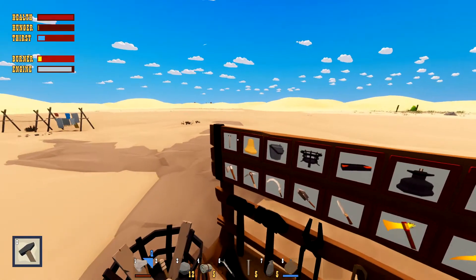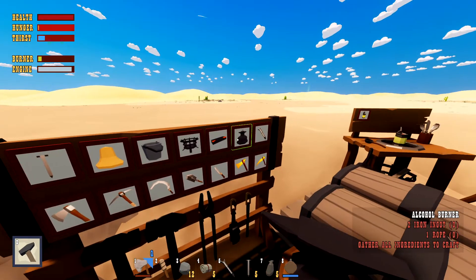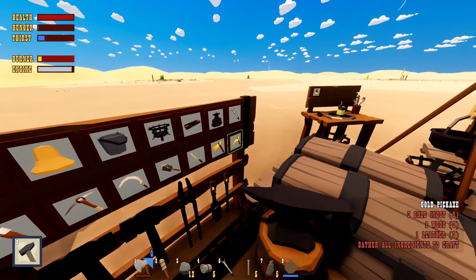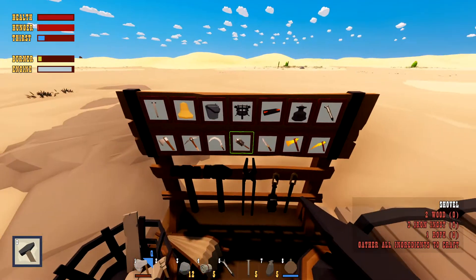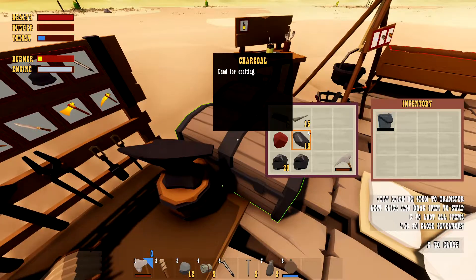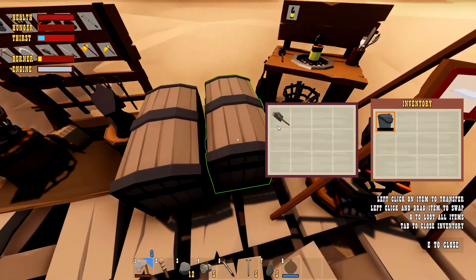The second crafting bench — the blacksmith — is a little harder to make because you'll need a lot of iron. You need the anvil, brazier, toolkit, leather, and so on. Here you can make nails, braziers, crucibles, the alcohol burner, and also the tap for the cactus to take water, and all the tools. This is the shovel — a very interesting item, because without it you can't gather sand or anything else.